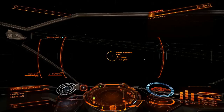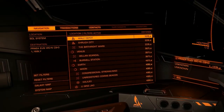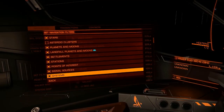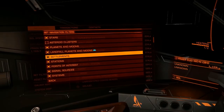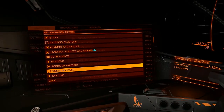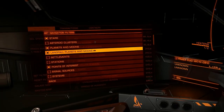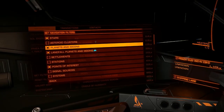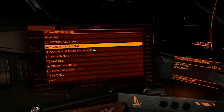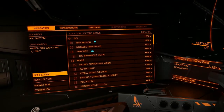Now, you're going to be looking for a point of interest called Ancient Probe. So in your left-hand panel navigation tab, make sure your filters are set to include points of interest. We don't want signal sources, we don't need systems, stations, or settlements. Leave on planets and moons of both kinds, and stars. So: stars, all planets and moons, and points of interest — those are the things we will need.